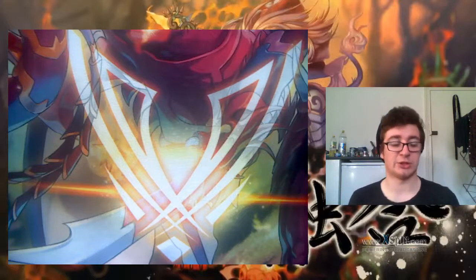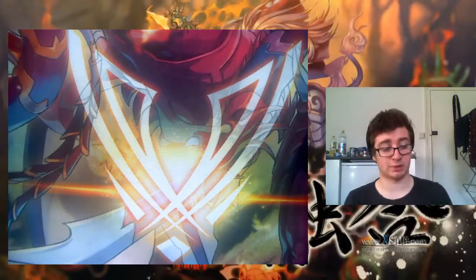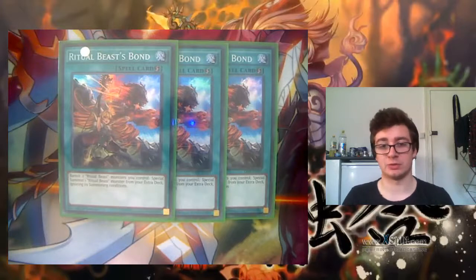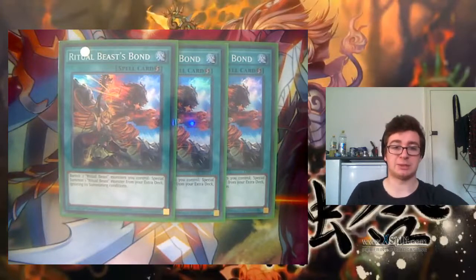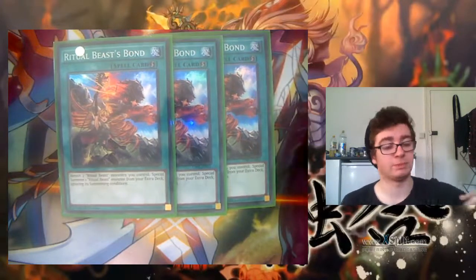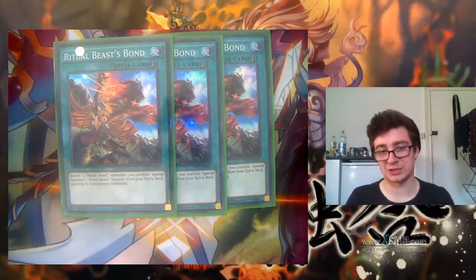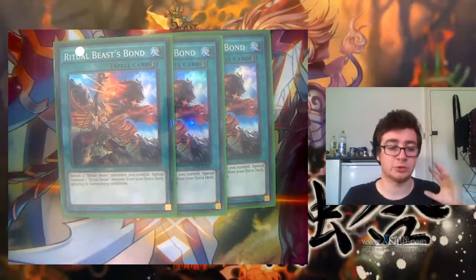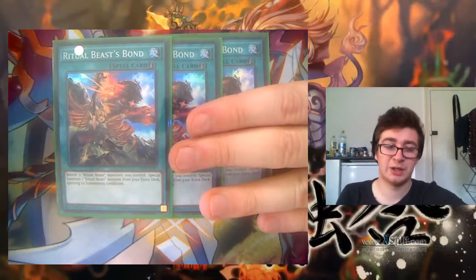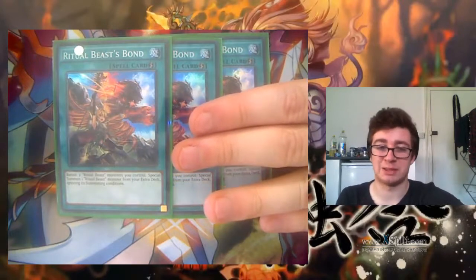I'll start by showing you the quick-play spell — this is called Ritual Beast Spawned, running it at 3. You have to run this card at 3. Because of the speed that all the decks run at the moment, you need a way to be able to OTK, and this OTK is for you. Because of the way Contact Fusion works, you can detach during your battle phase — you can split back into material during your battle phase. This then allows you to refuse and attack again with the same monster.